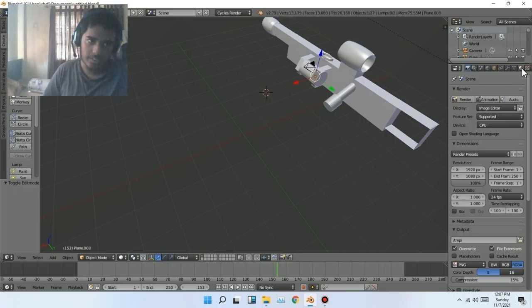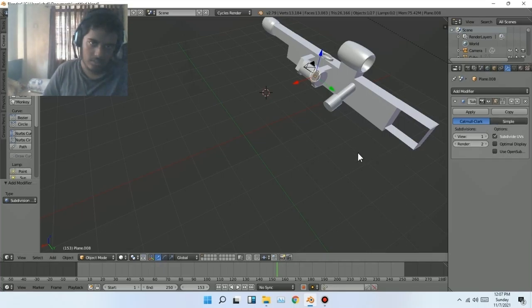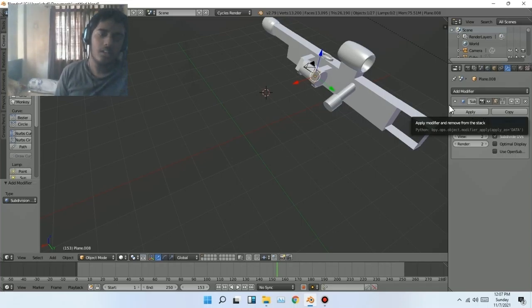If you do another one you have to do the same thing. Go to the subdivision surface and instead of Catmull-Clark use Simple if you really like that, then set view to two renders — it needs to be two. If you have a good PC you can increase it up to six, which is the maximum for Blender 2.79.